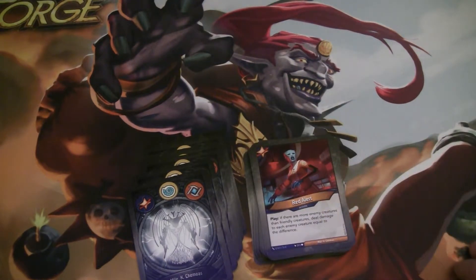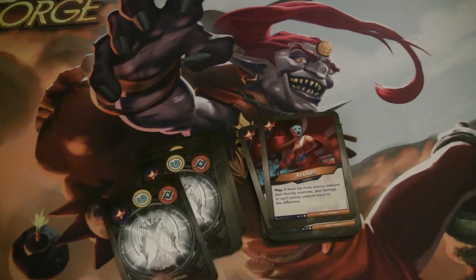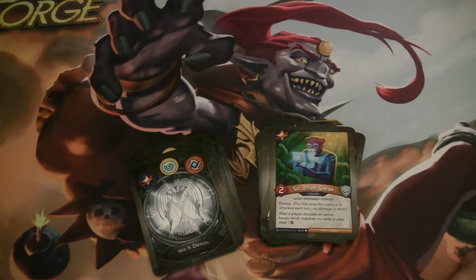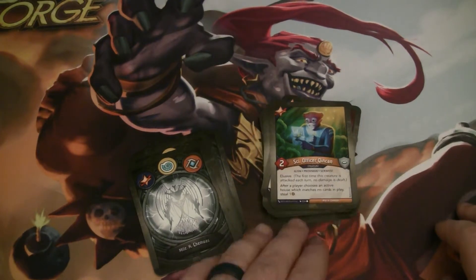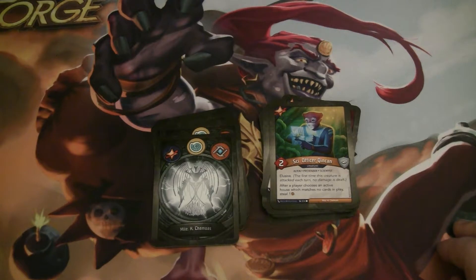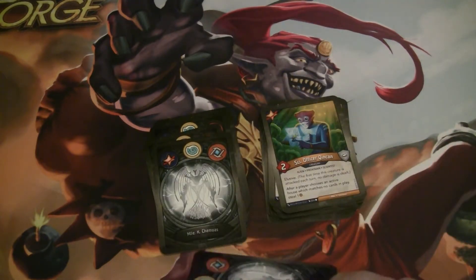Red Alert is an action — when you play it, if there are more enemy creatures than friendly creatures, you deal damage to each enemy creature equal to the difference. I feel like there's enough board control in here that it'll probably be a misfire. It's a good archive target though — and we have two of those, so I don't think we need two. Science Officer Shinkan is interesting — a two-power alien Proximen scientist with Elusive. After a player chooses an active house which matches no card in play, steal one. Importantly, you as the controller steal the one, whether it's your turn or your opponent's turn. Getting him out early can be pretty strong, and we have good ways to protect him, so he's probably staying on the board. We have two of those — that could be really quite devastating.